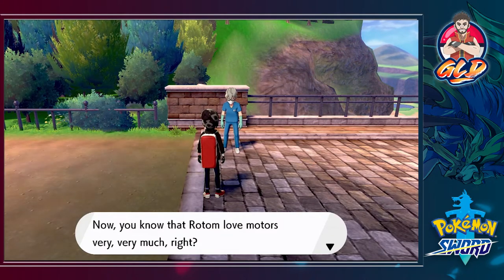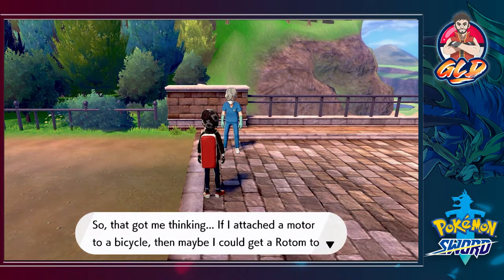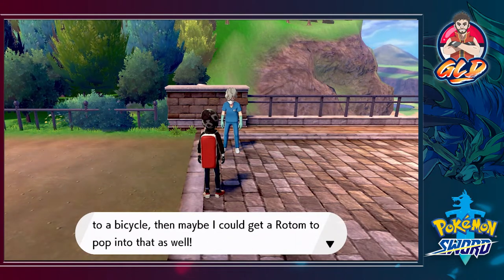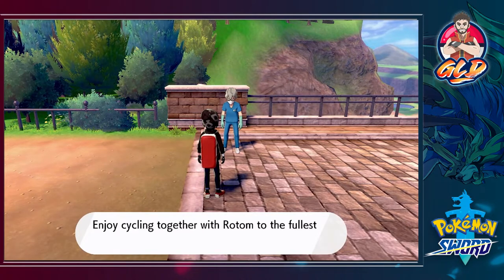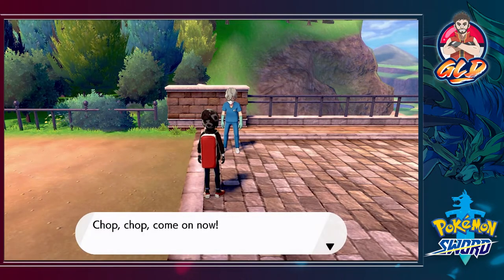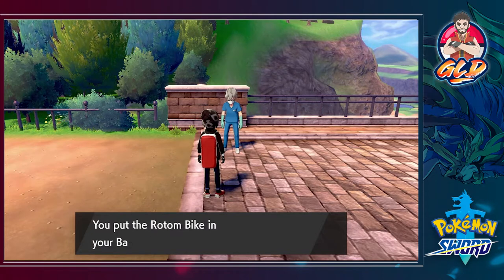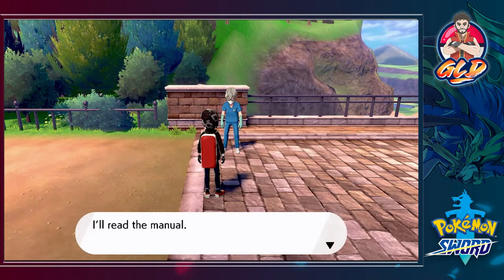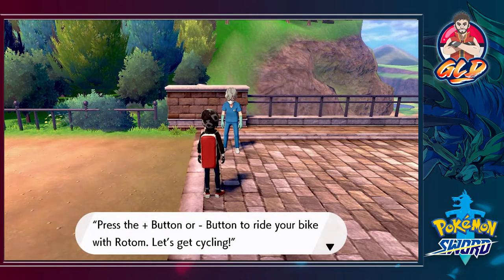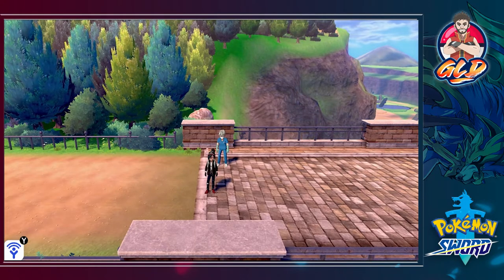The bike owner loves Rotom so much he thought attaching a motor to a bicycle might get Rotom to jump into it — and it worked! We now have a Rotom Bike with turbo boost. Press the Plus or Minus button to ride the bike with Rotom. Let's get cycling!